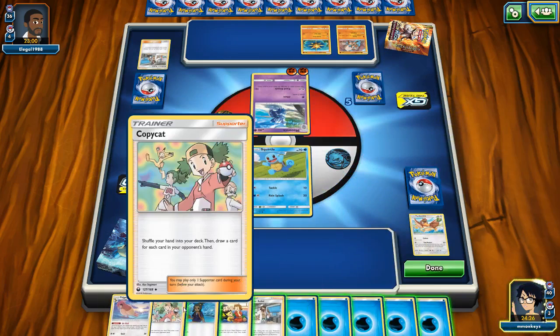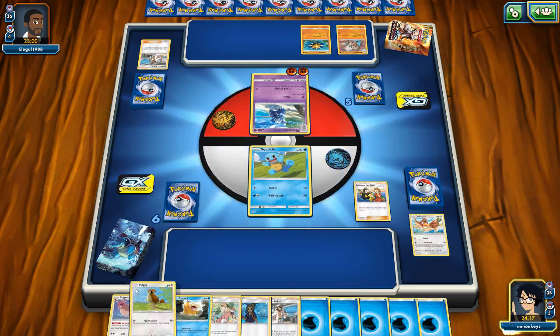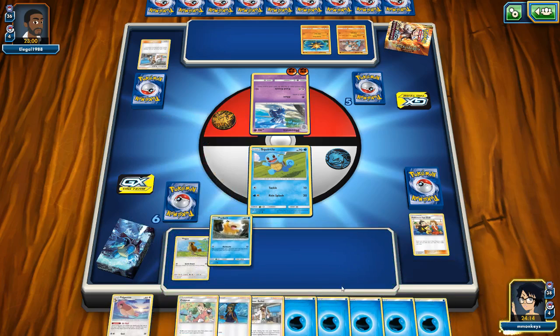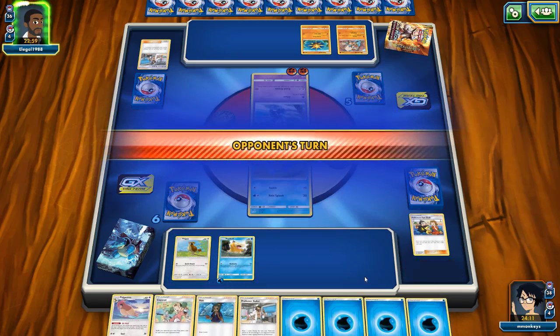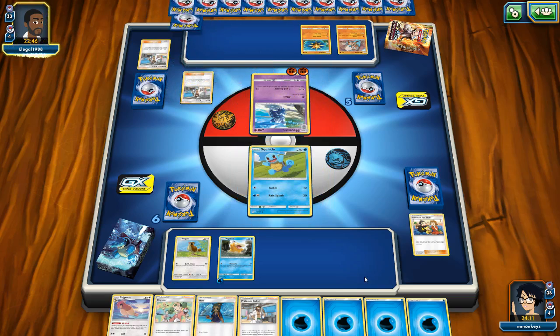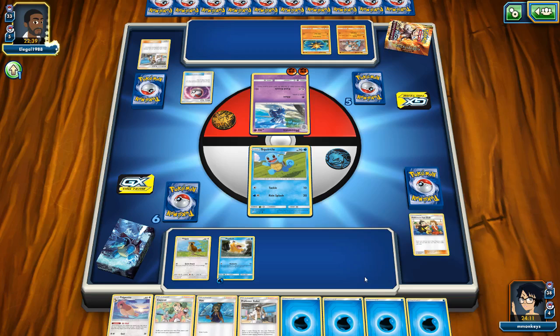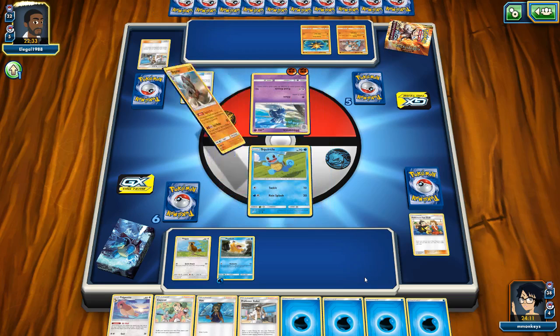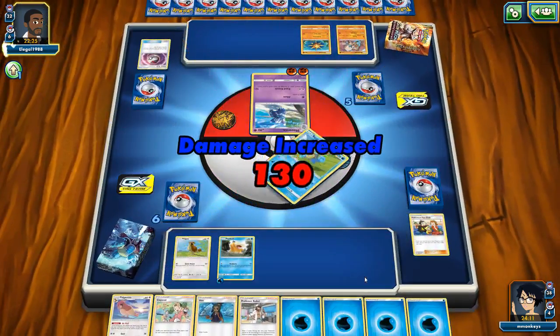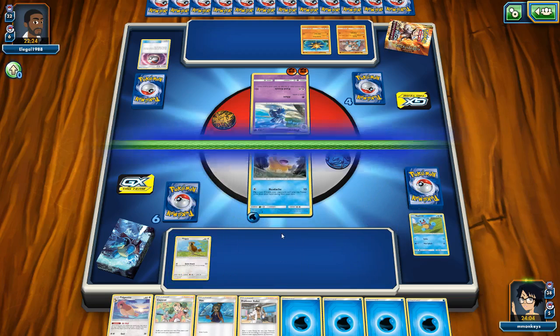We're gonna Pokemon Fan Club and go for Pidgey. Now we'll start getting energies on somebody. I don't think the Squirtle is gonna do anything — it's just gonna immediately die to Meowstic, and that might be where we're at right now. Our opponent obviously got a killer draw on their first turn and is getting a killer draw on their second turn, so we can't really compete. The best thing I can do next turn is put Pidgey up and Copycat to try to get things going.